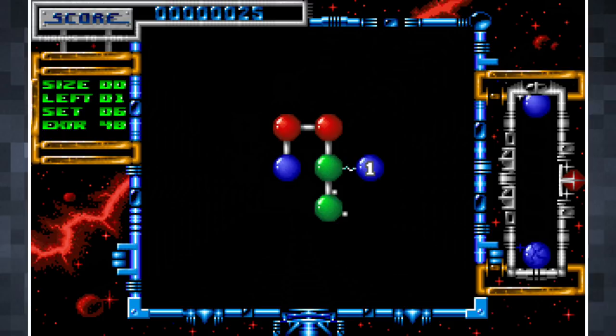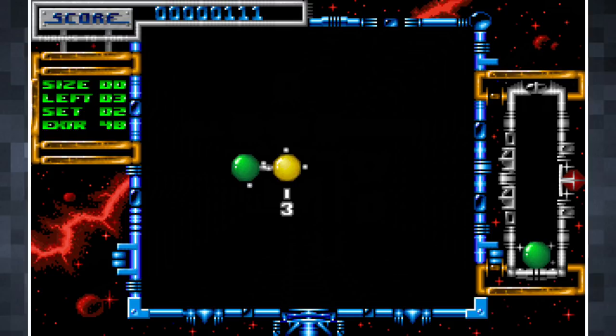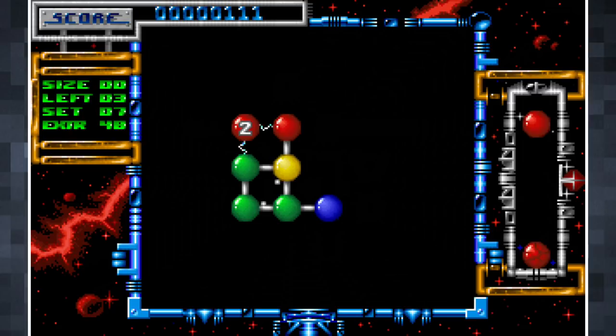Each atom has a set number of electrons, so you'll need to link atoms whose electrons will pair off. A molecule is complete when the electrons orbiting all its individual atoms have been paired. At first the only rules are to create a set number of molecules, and these can be of any size. Atoms can be placed anywhere in the play area, and this is pretty easy. Then you're given more specific parameters in which to solve the puzzles, like using a minimum number of atoms or working within a limited placement area.